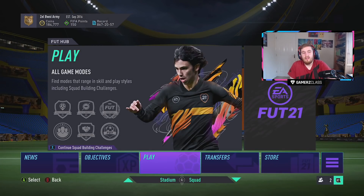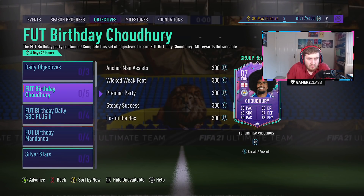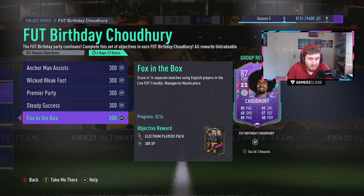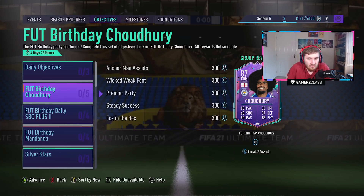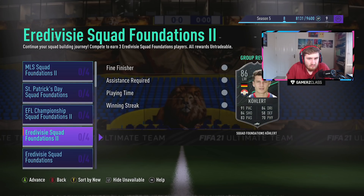Let's get into the players then, and we'll quickly have a look at the objectives. We've got Chaldry — you basically have to play 14 matches to get him. Good links obviously being English, it's a bit slow, but he's got some very good physical stats. I think he has five star weak foot and two as a three-star objective. He looks pretty nice.